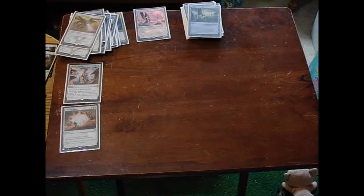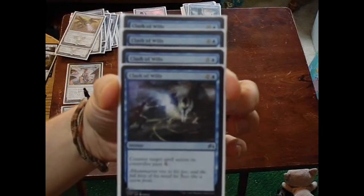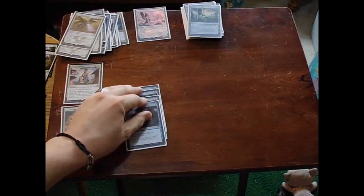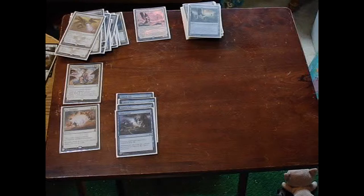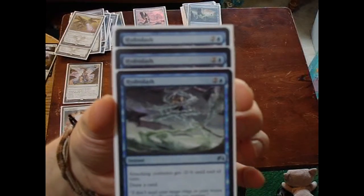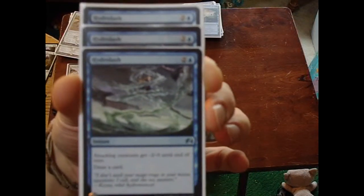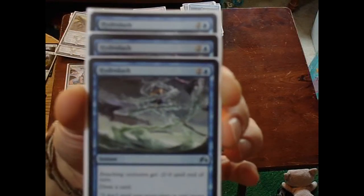Next up, some counterspells. I thought this was probably the best one available for the price — adding four Clash of Wills. Counter target spell unless its controller pays X. You can boost it to whatever you need to — very handy. You can use Calculated Dismissal if you like; I'm actually debating whether or not to put some of those in here. That one counters target spell unless your opponent pays three colorless, and if you have two or more instant or sorcery spells in your graveyard, you get to scry two. Also very handy. These really need to be Ojutai's Command, but I'm kind of a budget guy and I haven't bought those yet.